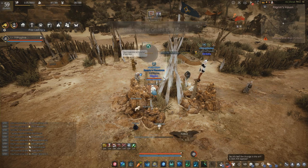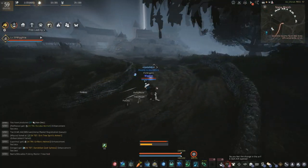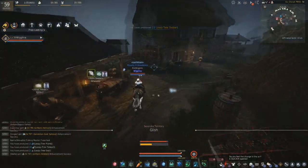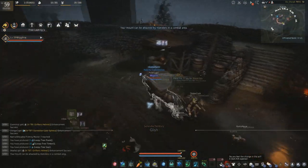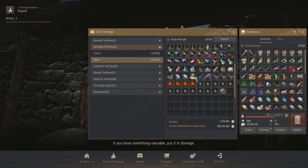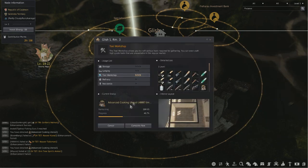If you're not familiar with why I'd take the materials to Glish, it's because there's a tool workshop there that you can upgrade to level 3, which means you can make yourself the advanced cooking utensils — which are definitely the ones you want. All you need to do is get the materials, pop them in the storage keeper, and set a worker to start crafting from the tool workshop. It takes about 30 to 40 minutes per cooking utensil, and with the materials I had I made about 30 to 40 of them.